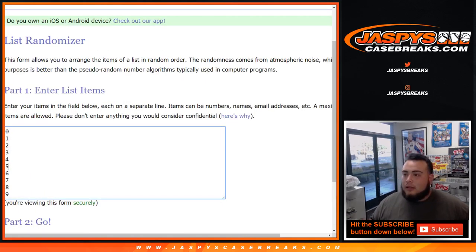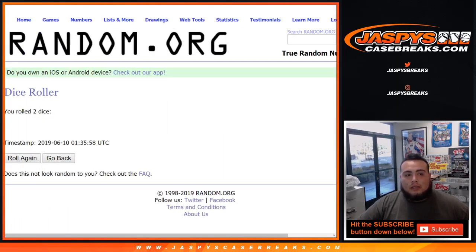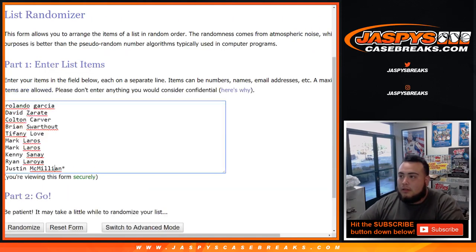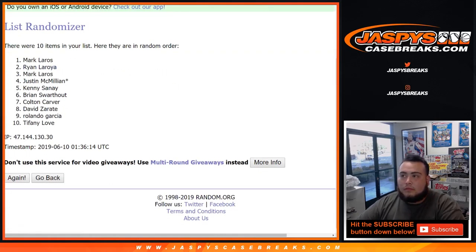Here's the dice roll list of customer names right here, from Rolando all the way down to JMac — 10 names total. 0 through 9 makes the 10 numbers. So let's roll the dice. 4-and-a-4, 8 the hard way on the names and the numbers.